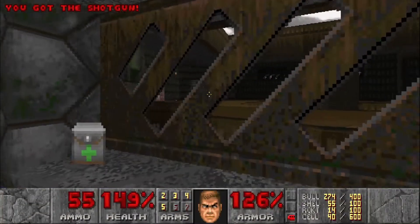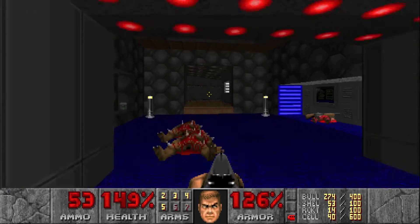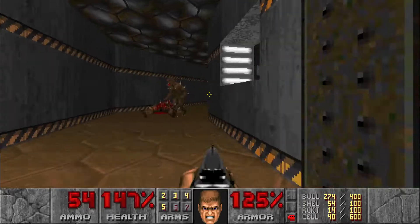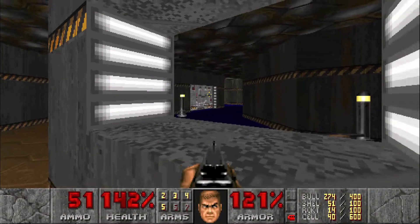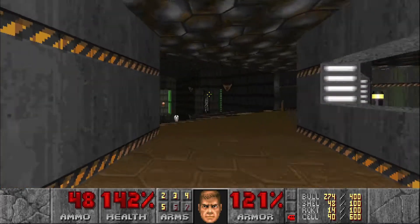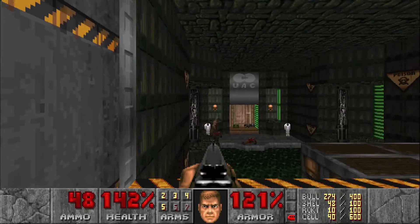We can shoot a couple of Shotgunners right over there. But watch out in that corner right over there where you see the Revenant. He can snipe you pretty easily if you're not careful. Watch out for the Shotgunners on the right here. Let's shoot the Hell Knight down below. Be careful — there are some Spectres that will take that auto-aim and you can blast yourself in the face.